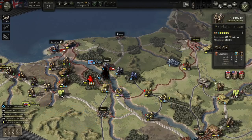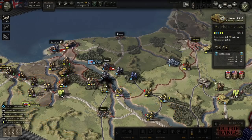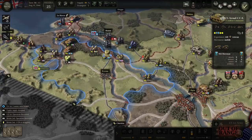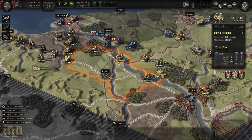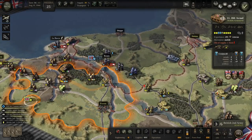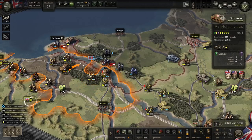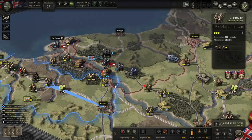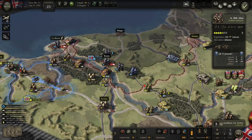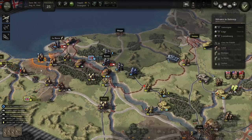Let's go ahead and feint over here — that'll take away some of their support. Go ahead and attack. We'll move these across the river and advance this infantry forward. Going to attack near Reims and drive them back. HQ reserves to that unit.